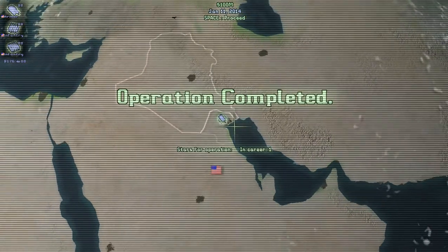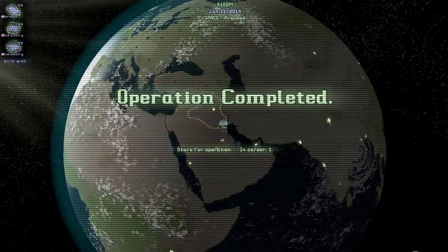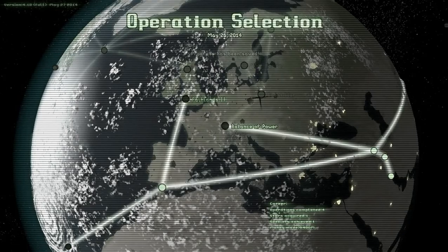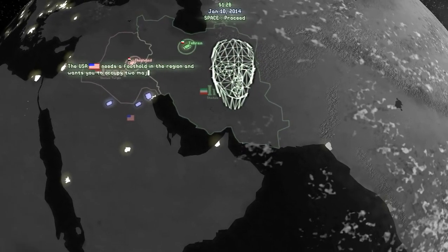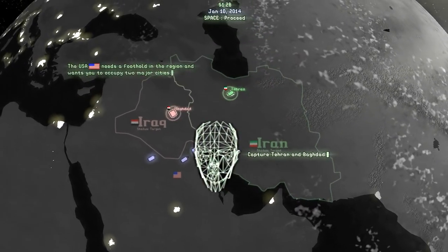A battle of power — balance of power. Alright, let's do the second one since we have time. Backlash, so it begins. The USA needs a foothold in the region and wants you to occupy two major cities. Capture Taerung and Baghdad.